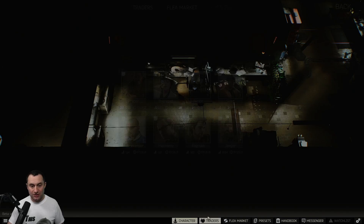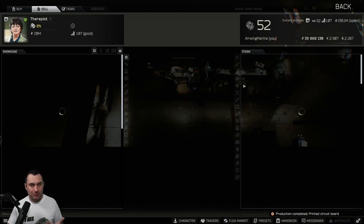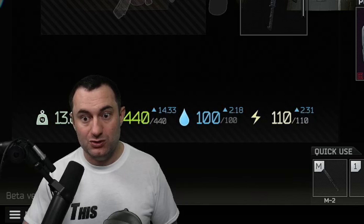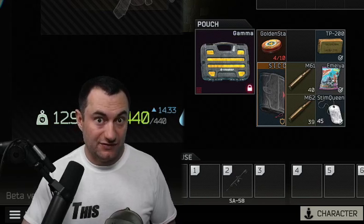The TP-2000 doesn't have as much utility — yes, there are crafts with it — but it's a good thing to keep just because of what it's worth to the traders. Whether it's found-in-raid or not, people usually sell this because they're saving the flea market fee. You're getting 22,000 after finding one of those, so I'll often find one, pull out my secure kit, and put this right in there.